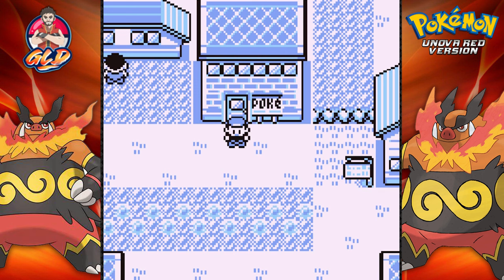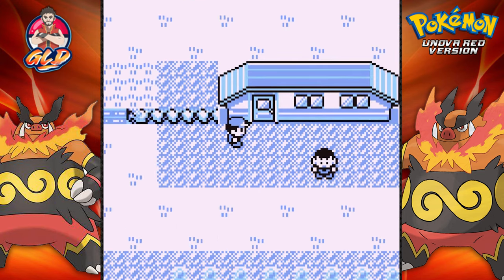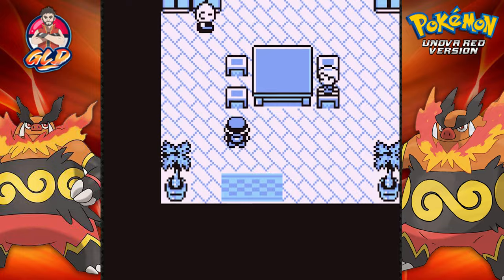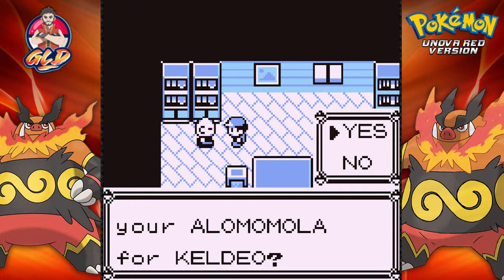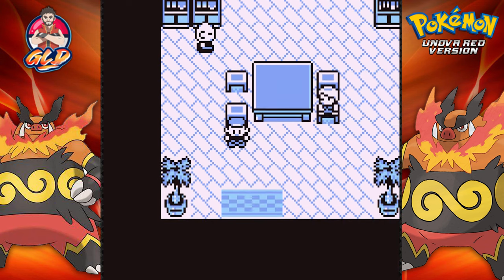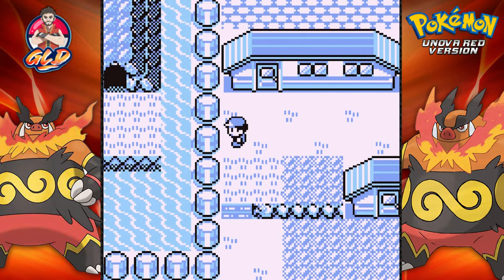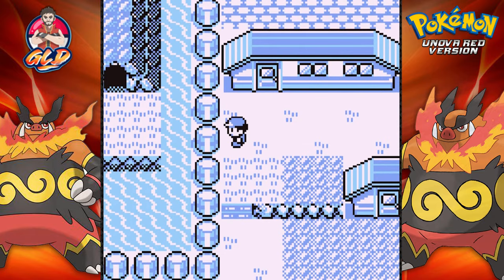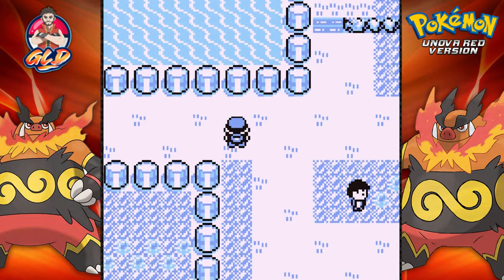Now that we've got the Surf technique and we can go anywhere, let's go ahead and go to the Power Plant because my curiosity is high. This guy right here would like to trade a Mamoswine for a Keldeo, so that's going to be for something later on. There is a Genesect trainer, and it looks like you can go into the plant.